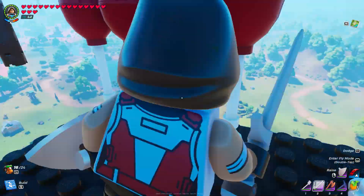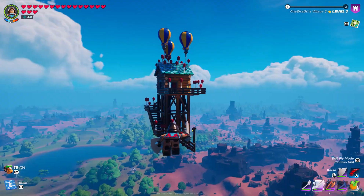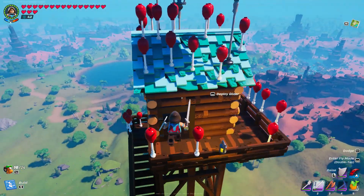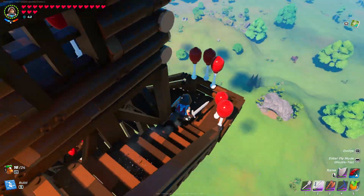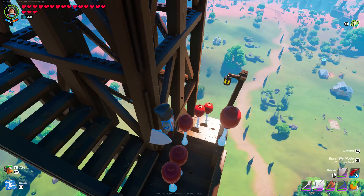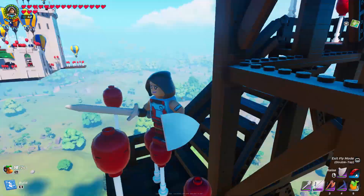This is a cabin that has a bunch of balloons in it. Honestly, you really need a lot of balloons to make stuff float in this game. This is a watchtower — you can actually walk around on it kind of without... okay, never mind, I'm stuck.